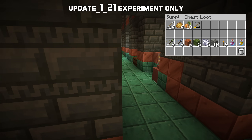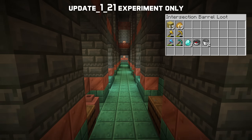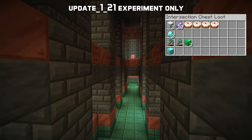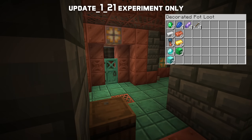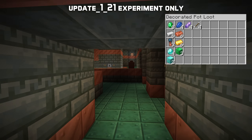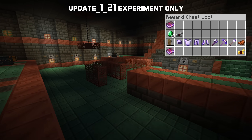They vary in size and are all procedurally generated, including corridors leading to different challenge rooms. In the corridors you can find supply chests with things needed for the coming battle, and decorated pots with random supplies, including a very small chance of containing a diamond block. In the challenge rooms themselves you will find reward chests, but also challenges to defeat in order to access those rewards.